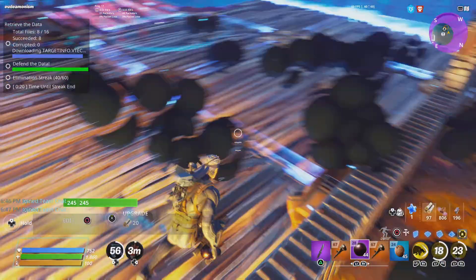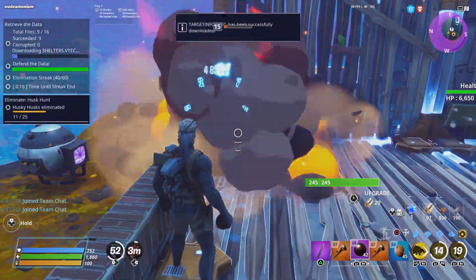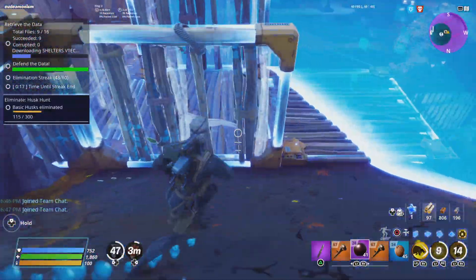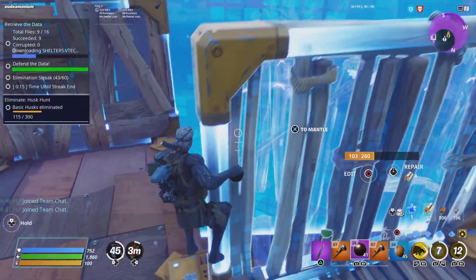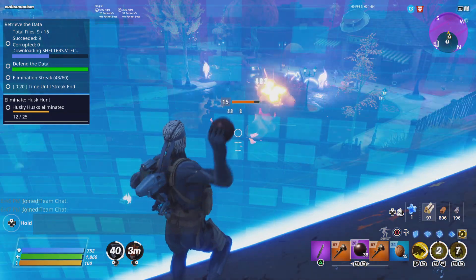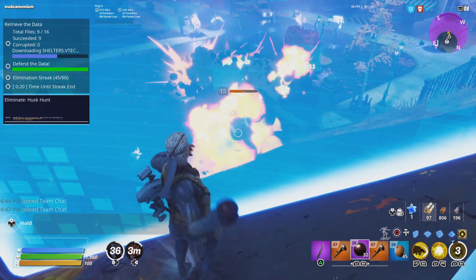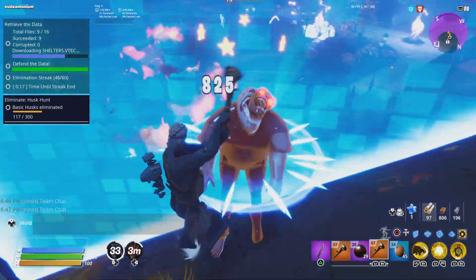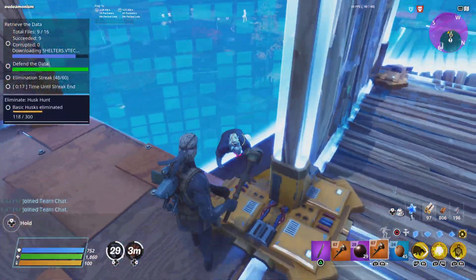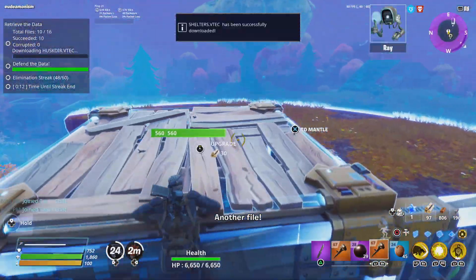These cannonballs are good for crowd clearing, but the peg legs are way stronger than the cannonballs. If you're fighting a mini boss, use the peg leg — the cannonball's not going to do much unless it's lower level. The cannonballs are slightly bigger and just good for crowd clearing, so you're clearing out the basic husks and then you can focus more on the heavier hitting enemies like the huskies.